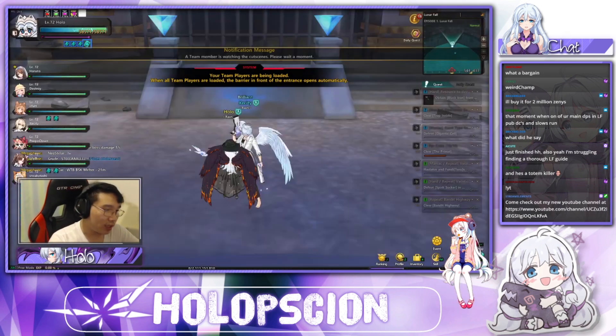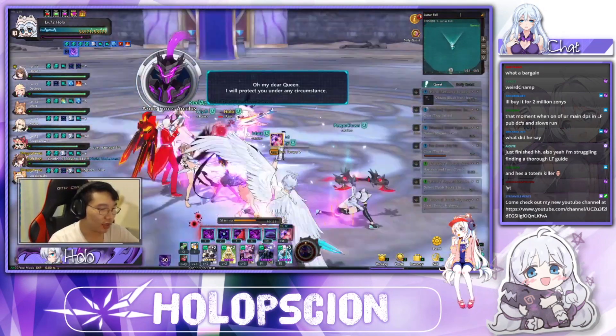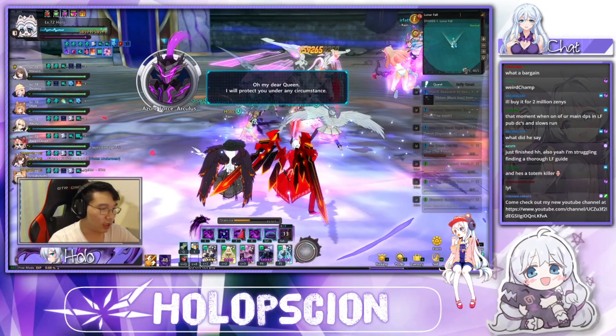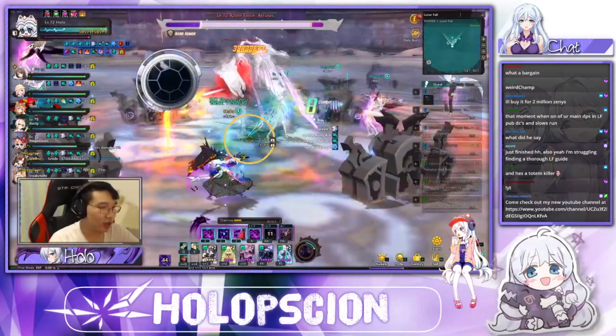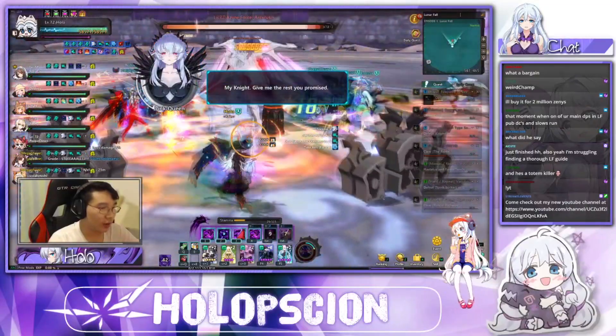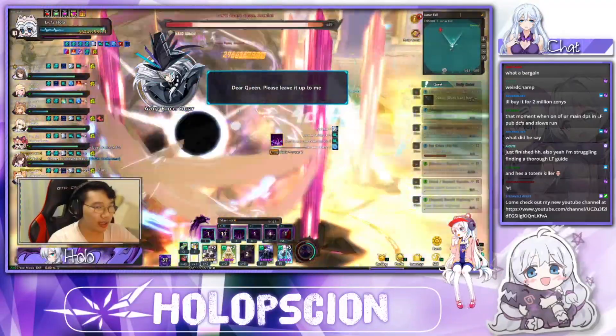The two most common raids that you should be running at the moment should be the level 60 raid Alter Void, aka AOV, as well as the level 65 raid Hidden Hideout, aka HH. The difference between these two raids and future raids is that there are multiple spawns of minions that can allow you to activate certain brooch effects, most notably BSK Ecstasy and FLT Tactics.